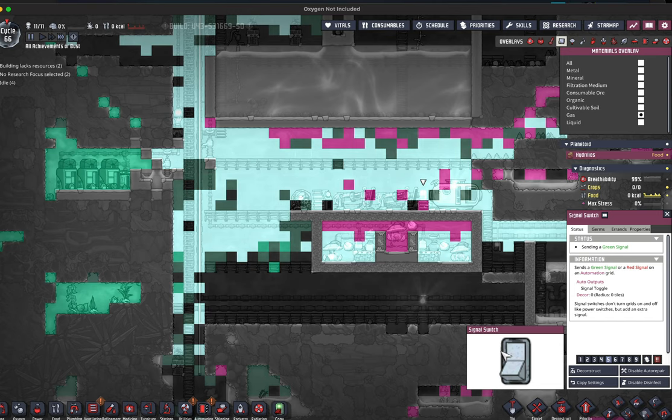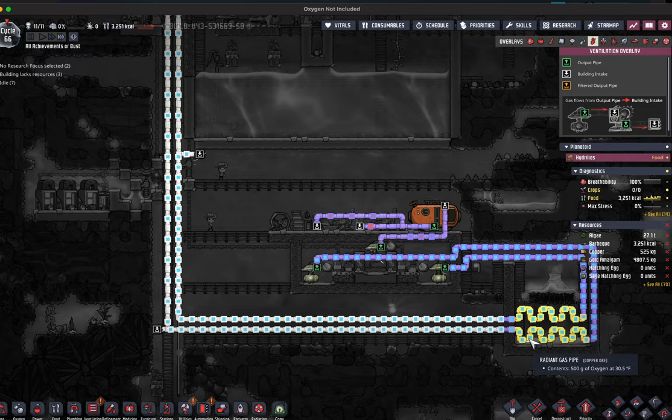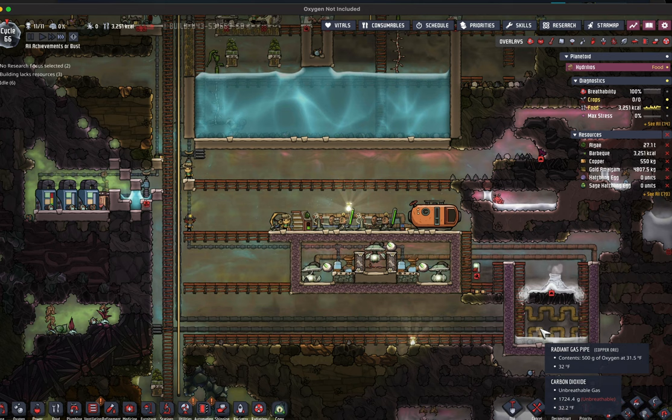The oxygen that comes out of this build starts at about 130 degrees Fahrenheit. You can see that once it reaches the end of the radiant pipe snake, about 100 degrees Fahrenheit has been removed from the oxygen that comes through — and that's before the cool salt slush geyser even erupts a high volume of brine.